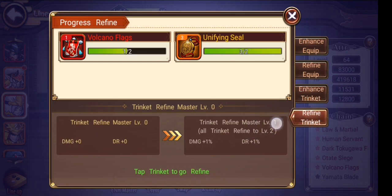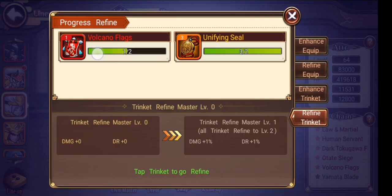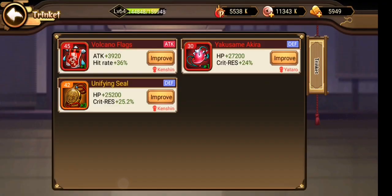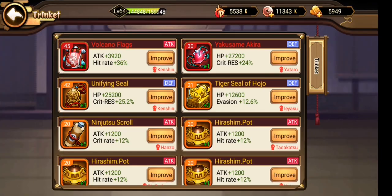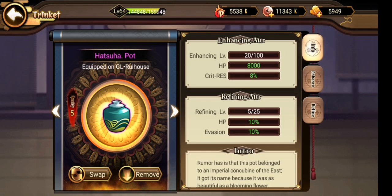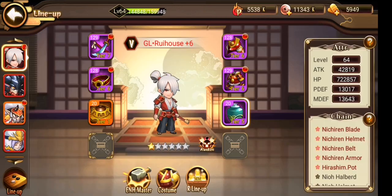Same for the trinket: enhancement every 5 levels gives you a bonus, and refine every 2 levels gives you a bonus. But right now SSR trinket is very hard to collect, so it is only level 1. There is one feature that will be unlocked in the future where you can collect this SSR trinket — at that time we can collect and refine our trinket. For now just keep it. If you want to use the purple trinket, you can.